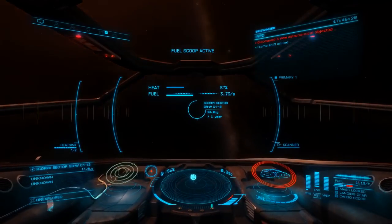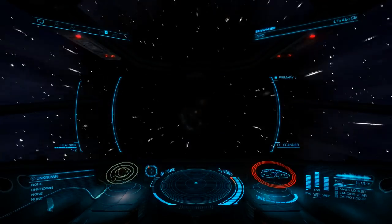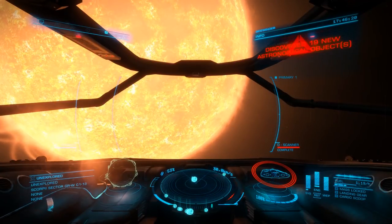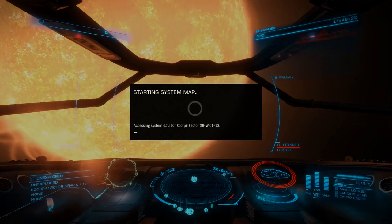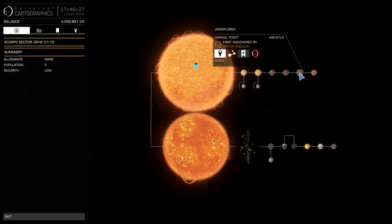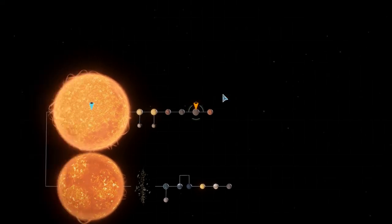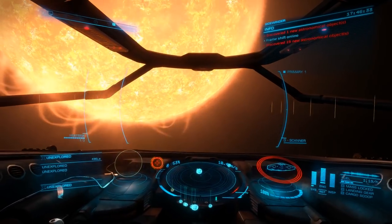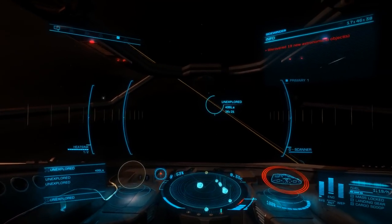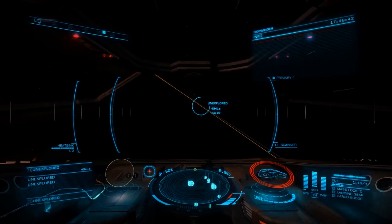Now that you're under way, when you drop in system, the first thing you'll want to do is fire — or honk — your advanced discovery scanner to populate the system map. Then, looking at the Road to Riches tool, find the name of the body to scan — in this case, body 5. You'll then select the planet on the system map based on that name. If the name starts with a letter, that will determine the star if the system has more than one. The first number will be the body around that, followed by a letter indicating which moon, if applicable.